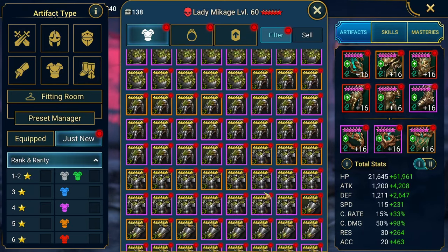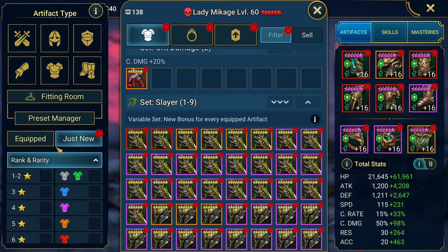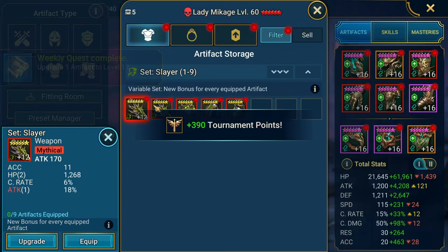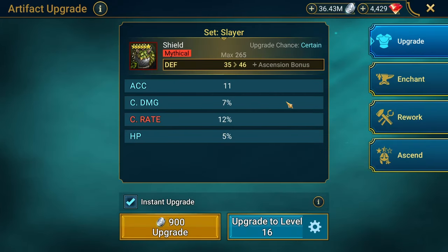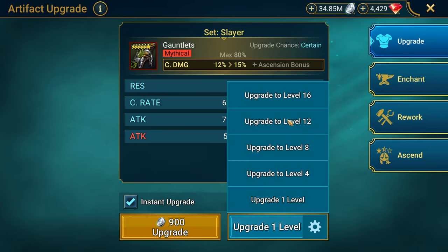We're going to roll all of this up and see if there's anything worth keeping. Let's start with the reds — well, there were more but they were only five stars. Rolling up now... dodging everything except the one thing I wanted. Love it. 16 — dodging the reds. Watch, it's gonna give me the mythical potential over here on the flat attack. Watch.